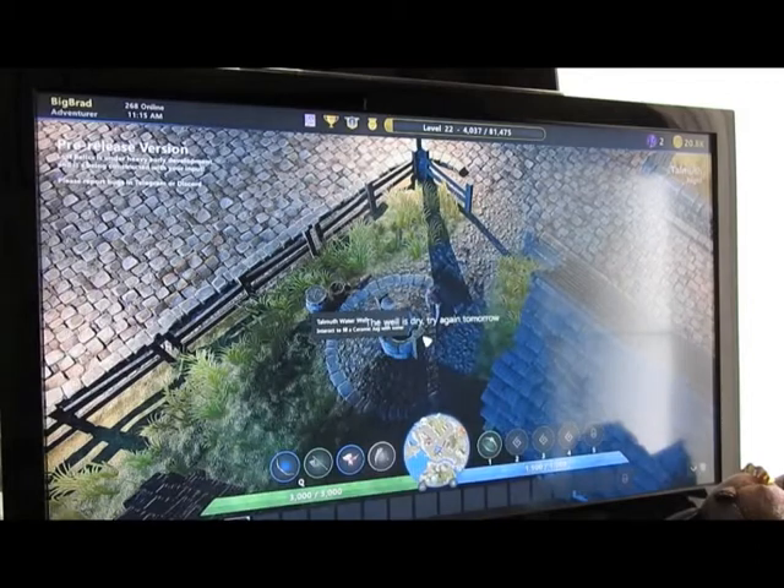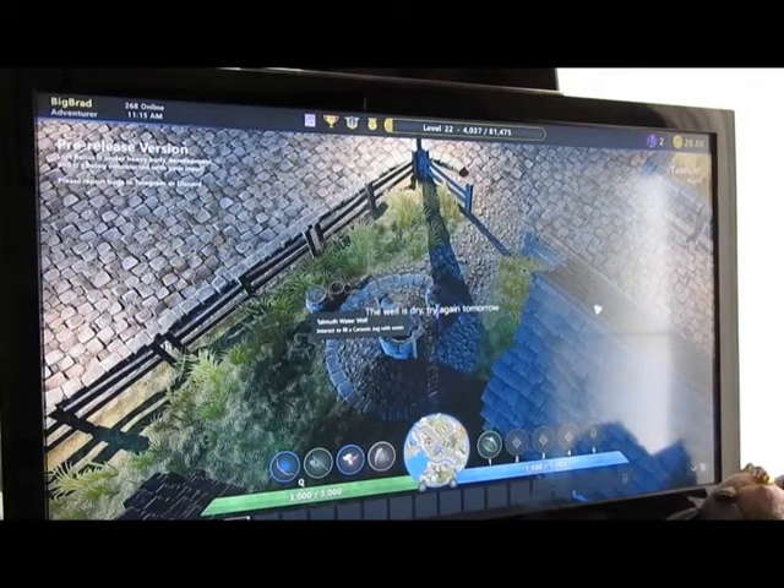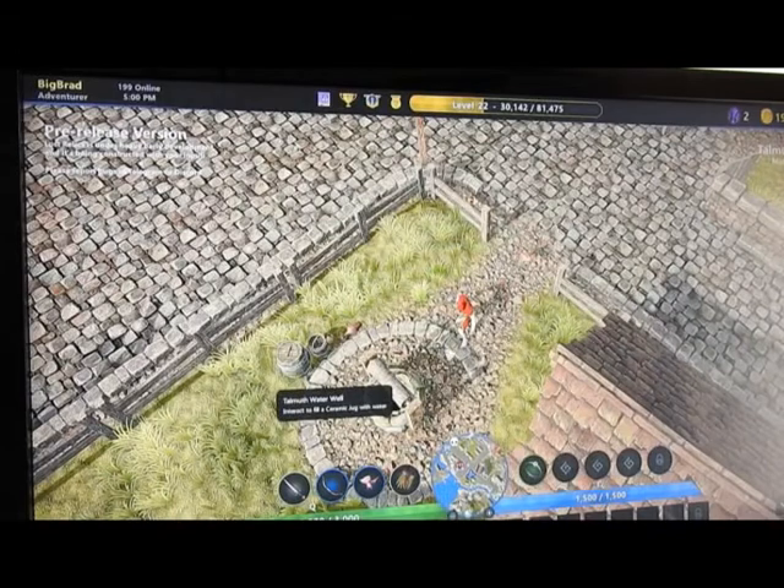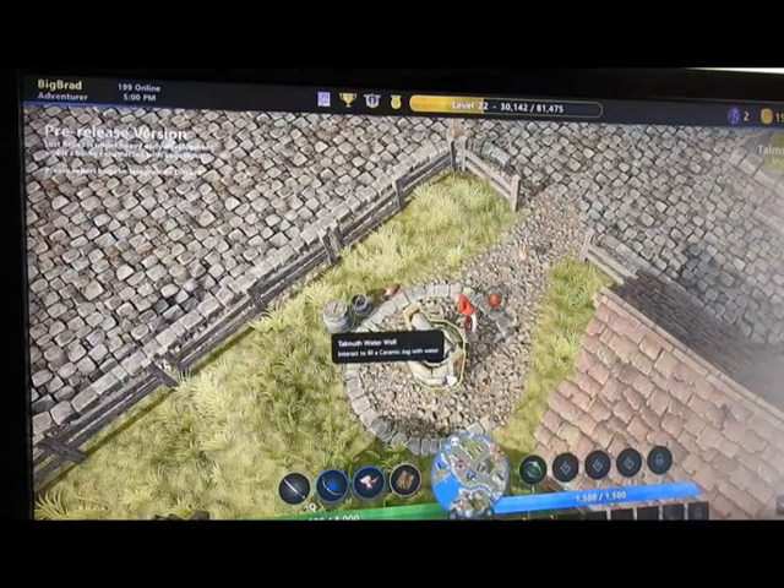At the beginning of the day you can go with that jug and check the well here to get some water. It's usually dry later in the day, but early on you can fill it up. The daily timer just reset, so let's hit the water — look at that, we got some jugs filled!